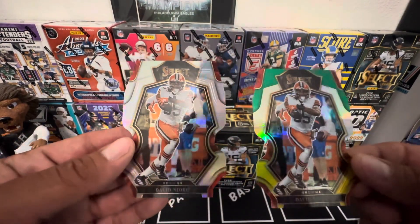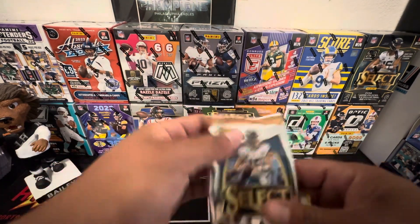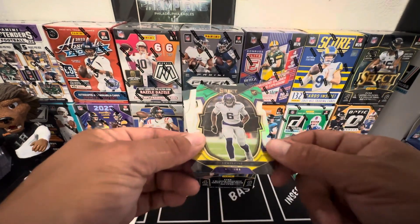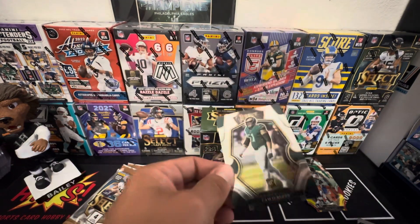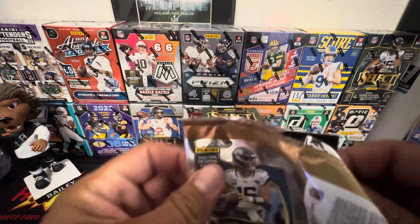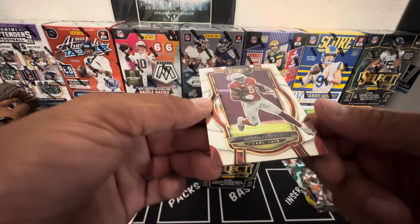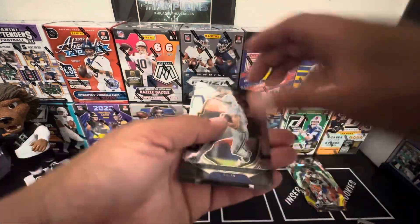All right, sorry about that. Car number one, two, and Julio Jones. I'm gonna say Brown. Cameron Dicker, Davante Adams — and the silver is another one. Bro, you gotta be kidding me. The first die-cut was him, and now we got a silver of him too? Oh, thanks Panini, thanks for nothing.